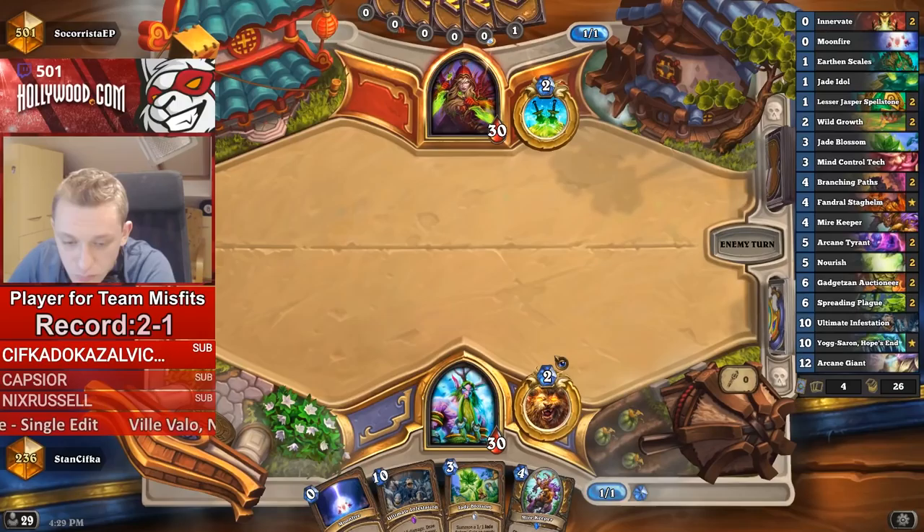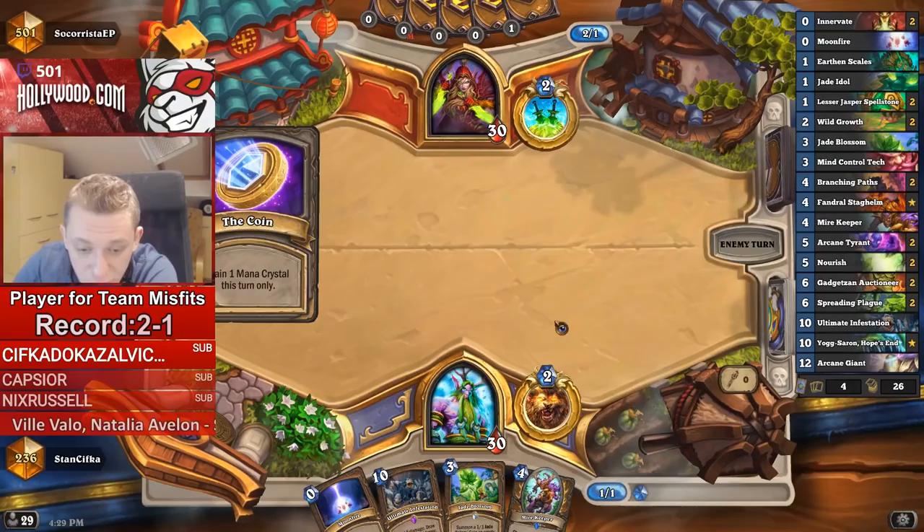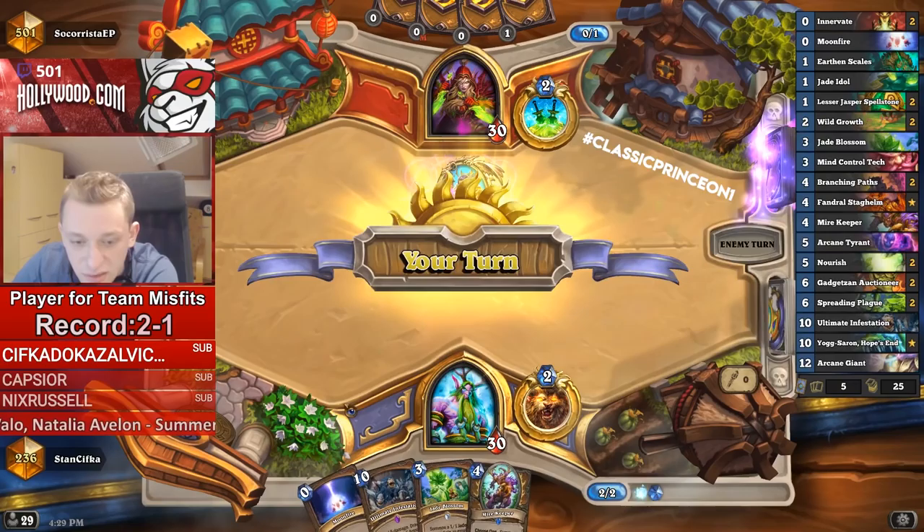The way I suggest to approach the matchup is to just relax at the beginning, take some damage, ramp a lot, and then prepare for this big swing turn with Spreading Plague and Tyrant, eventually MC Tech, and seize the initiative. That's how you should do it.